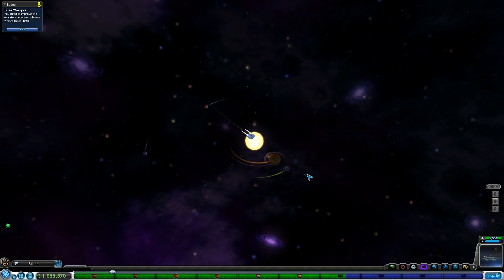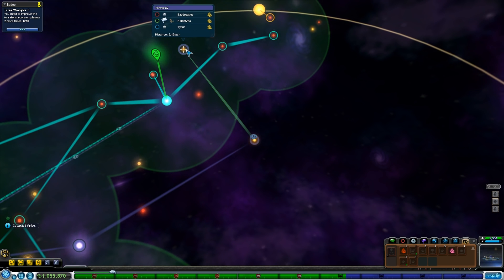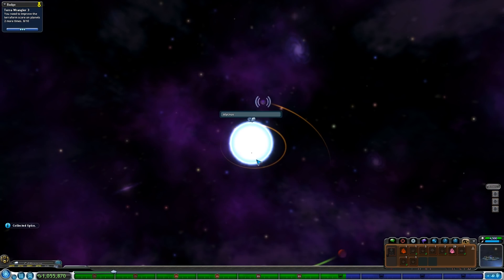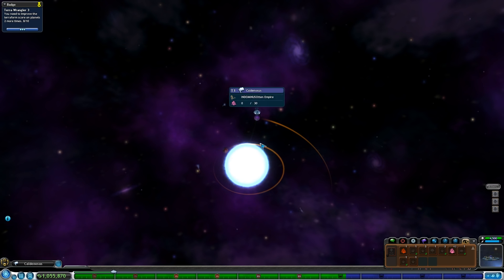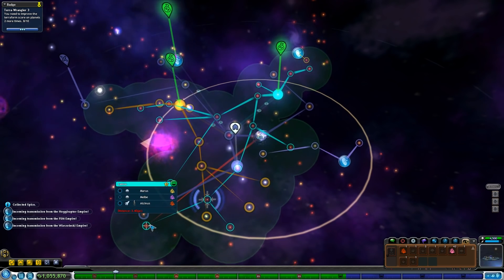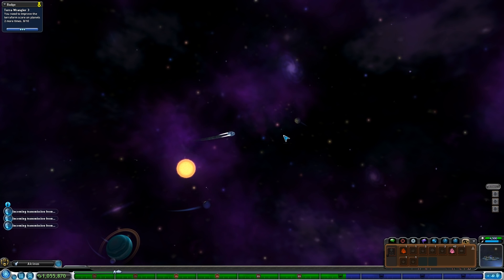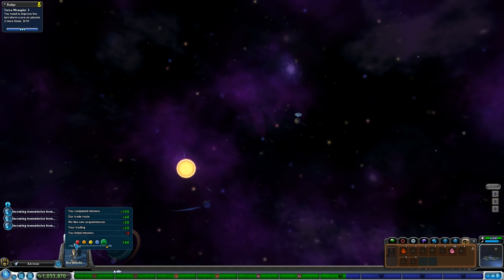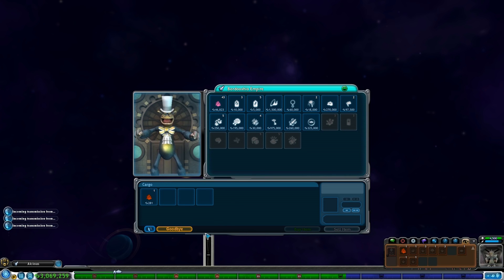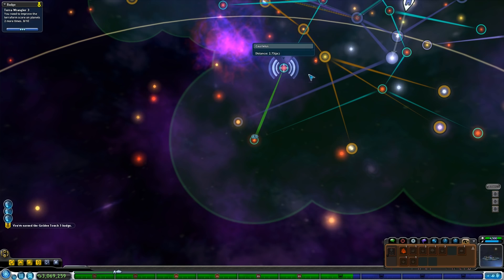I'll show you guys my cash run right now. Basically I found a planet buying pink spice for a good price, and then we have our pink spice production — two planets doing pink spice with a spice storage up to 30. And then we found this planet out here that wants to buy it for a crap ton — close to max, which is fine by me. Buying it for 46 — straight 2 million right there. And now we have a lot of money.